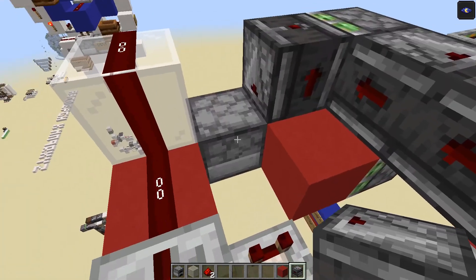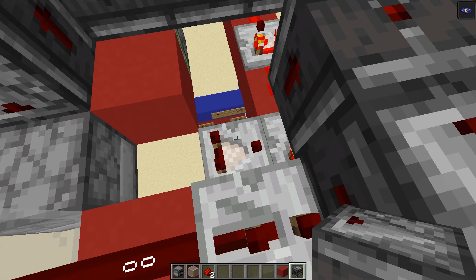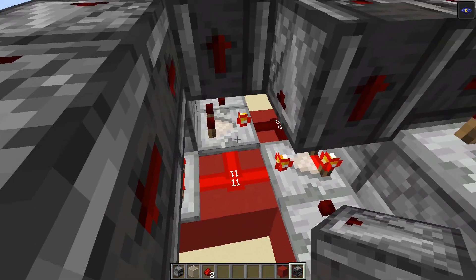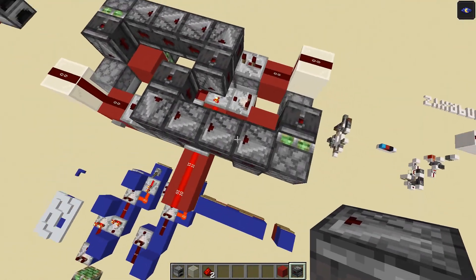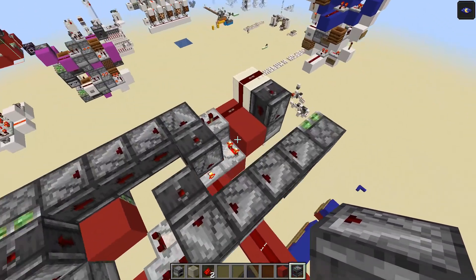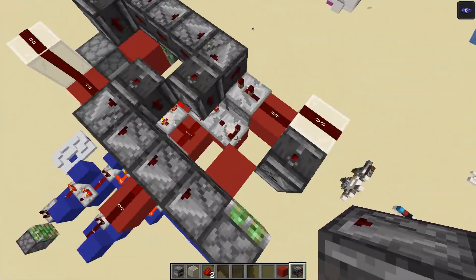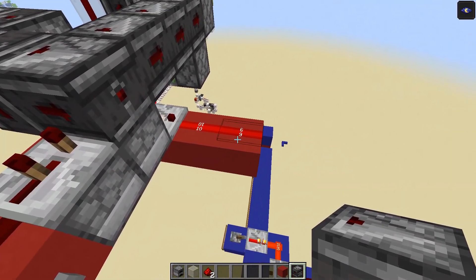Over here we're extending a block in front of this furnace, which has enough items to produce a signal strength of 10. We'll then be doing 11 minus 10, resetting this value to 1, which sets this value to 10 in turn and resets our signal to 0. We can simply break and replace it and it will reset to 0. Reducing by 1 then sets it to 9.